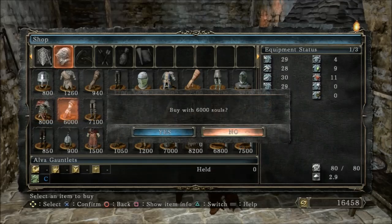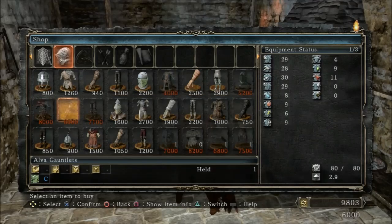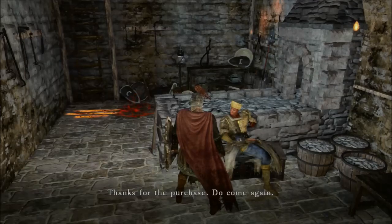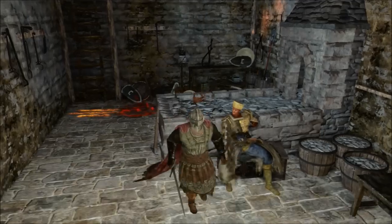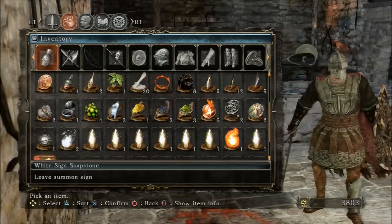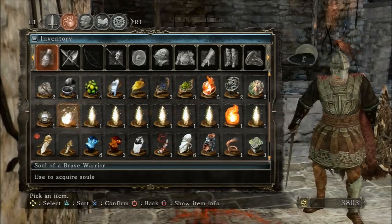I will equip the armor and you can see what it looks like at the end. It looks pretty cool, I like it. It just has less stats than the Dragon Glake armor set, which is obviously heavier and I prefer to use that one. So let me know what you think about the armor, if you're using it, and if you're not using it, tell me which armor set you prefer.